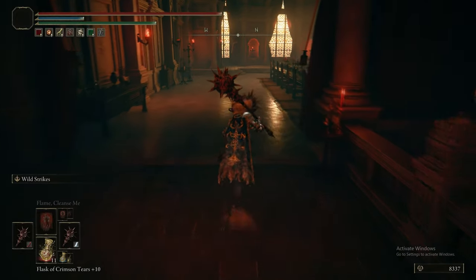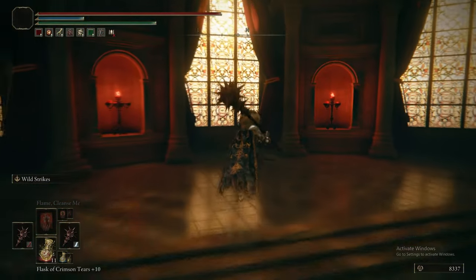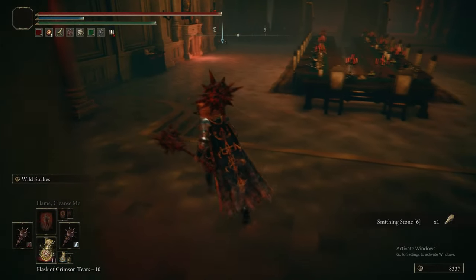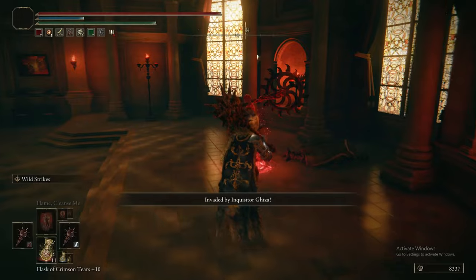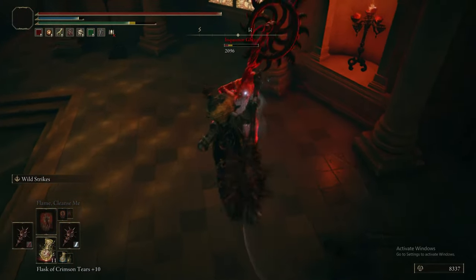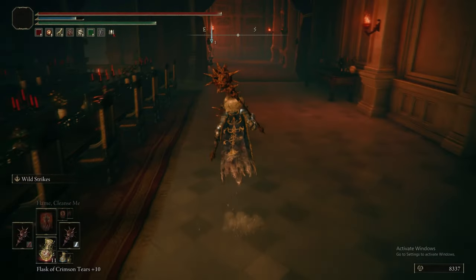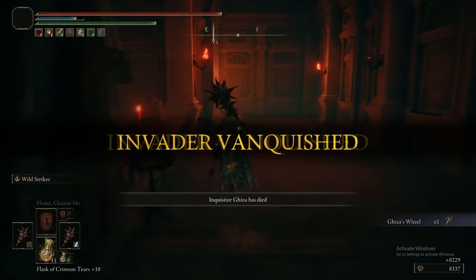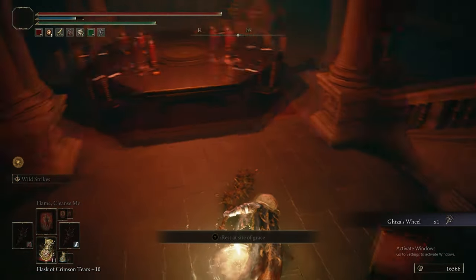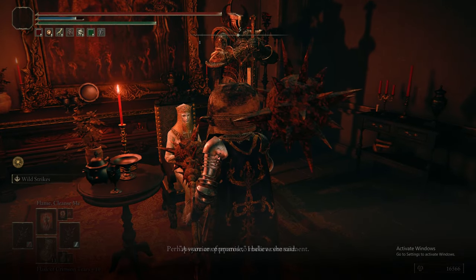We're warping back to Volcano Manor, which we discovered in the last episode, picking up a Smithing Stone 6. We're about to get invaded by the Geyser. But as we have the Great Stars and Wild Strikes, the Geyser's dead. We get the Geyser wheel, and before we get into the meat and potatoes of Volcano Manor, we've got a few things to do first.